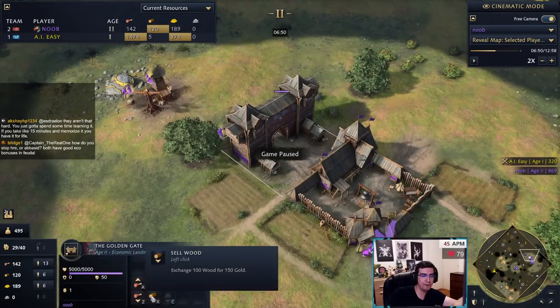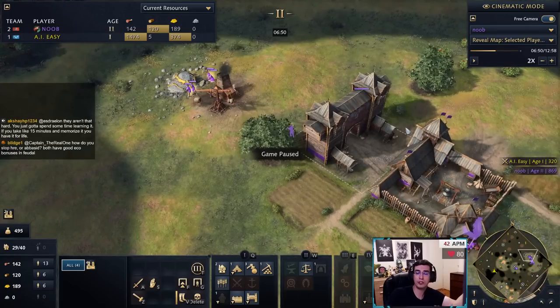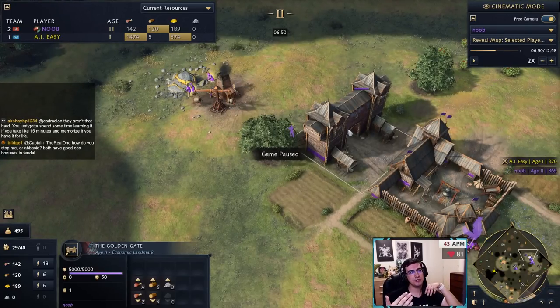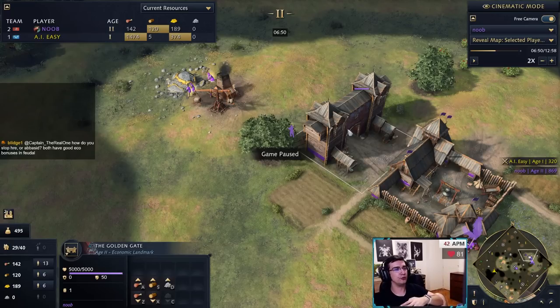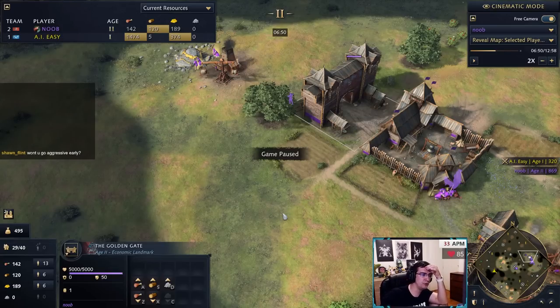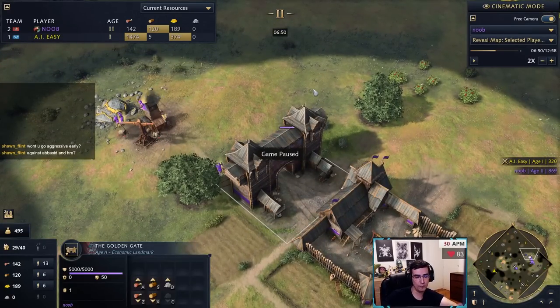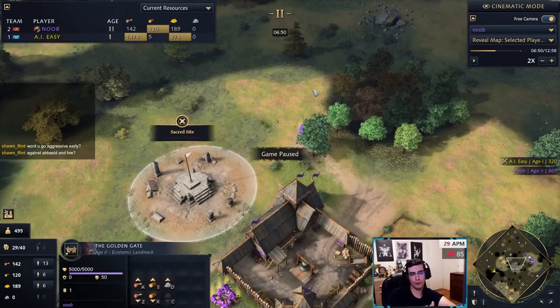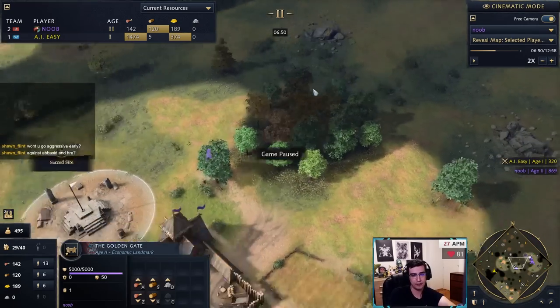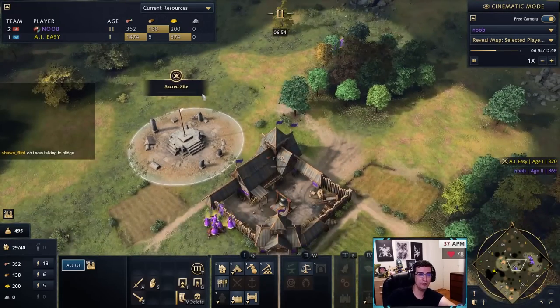I'm going to make a wooden fortress for more wood income and pull some villagers from the wood line for the castle rush. Total of five or six workers on wood, 13 on food — eight on the boar — then rally the main TC onto gold. You can also buy 150 food for 100 gold if you're short. From here the Golden Gate serves as an economy balance tool, not just something to save up 10 uses on. Whenever you have too much wood but need gold, just sell some wood.